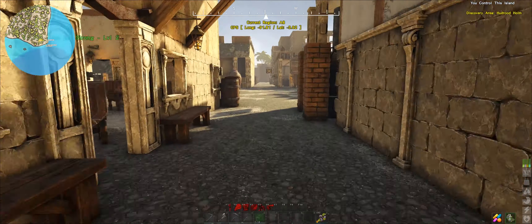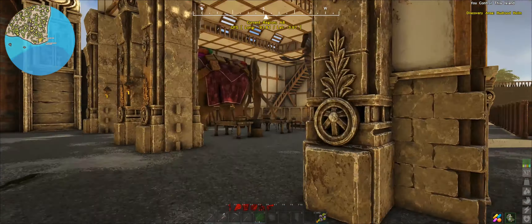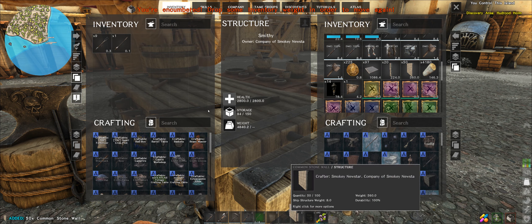No mucking around, we're going to get straight into doing this, assuming I can actually find some stone walls lying around somewhere. Okay, there we go. Boom. Can't carry that many. Yeah, I know.